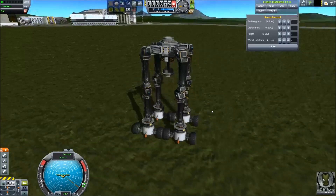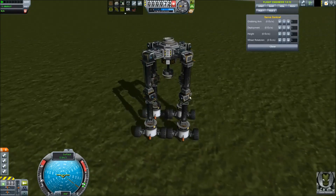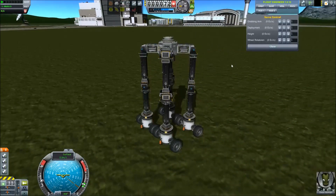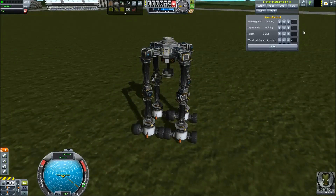Other than that, it works just as my Mark 1 — exceptionally well. It has engines at the bottom, it can fly itself, it can land itself. If you want to land it on an atmospheric planet, just put some parachutes on it and you'll be good.